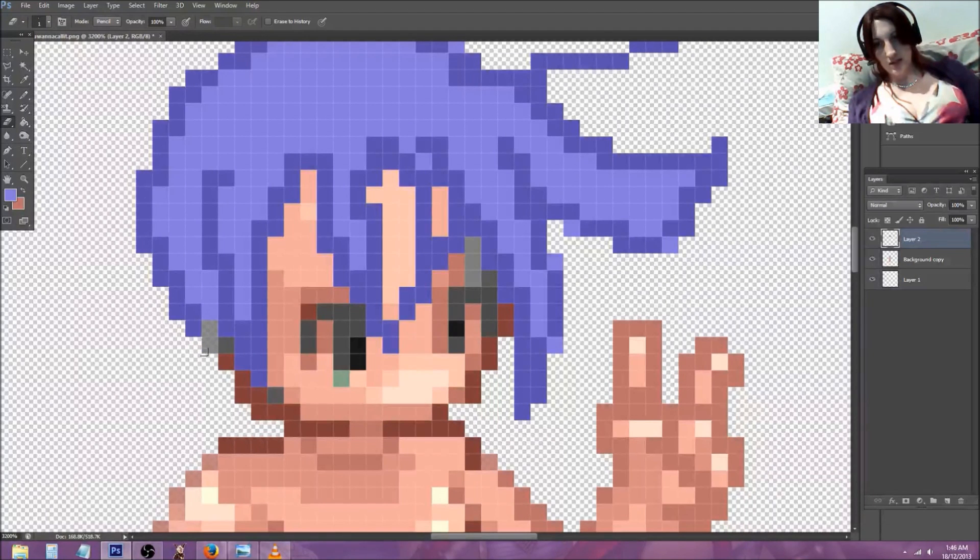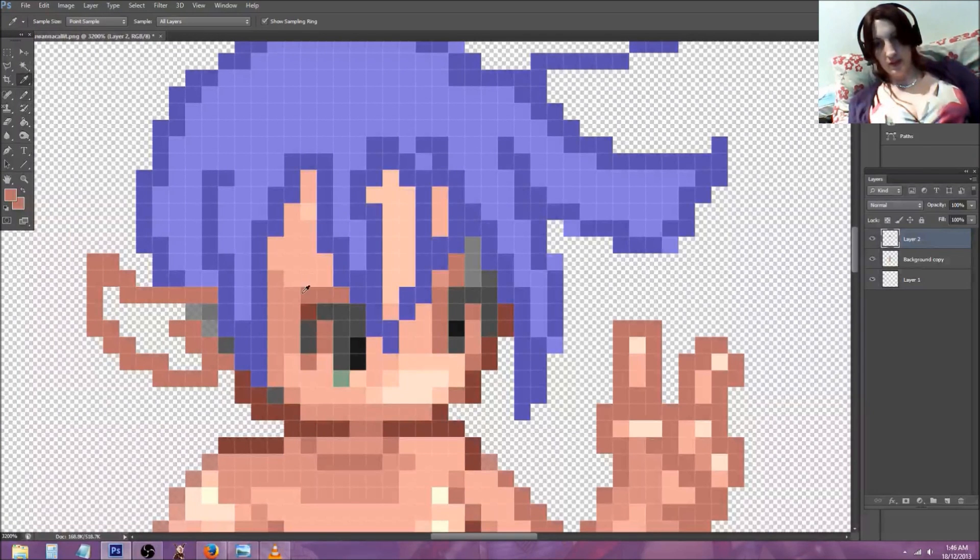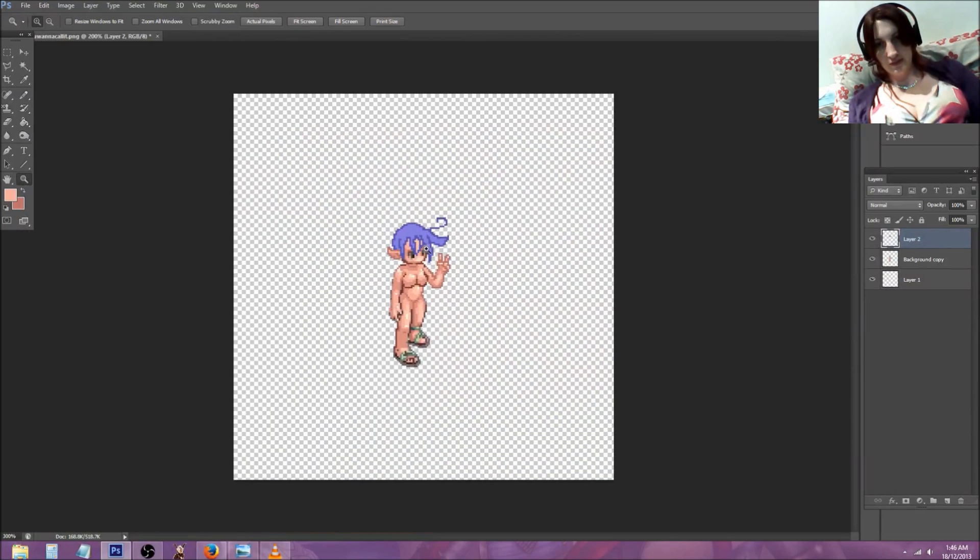Let's get rid of some of that hair first so we can see where the ear might go. Get that darker skin color. You can make a normal little human ear, a small one. Or maybe a little elf ear for this one. Use this color and fill in the shade. And there we have it — a cute little ear doing whatever it wants to do.